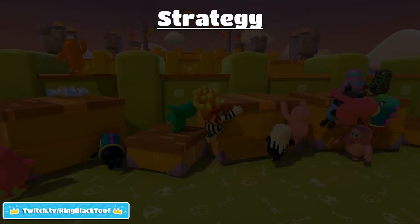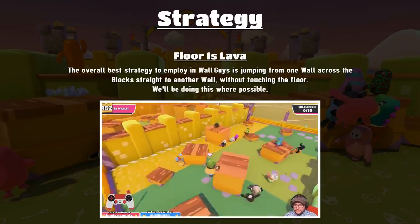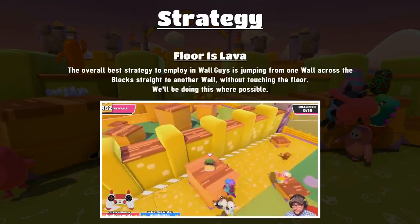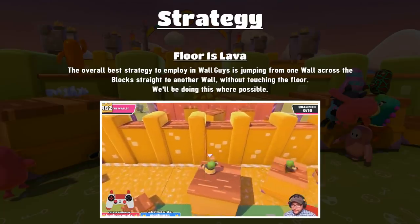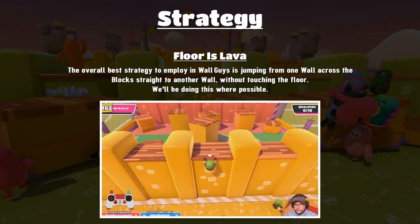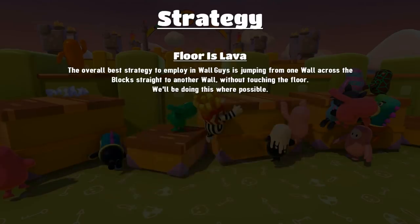Moving into the strategy section — I started to hate this level but then I really loved it. There are a lot of people out there that hate the level too, so hopefully this guide will help you understand why I love it and make you love it too. The overall way you should play this level is: the floor is lava. The best strategy in Wall Guys is jumping from one wall across the block straight to another wall without touching the floor.